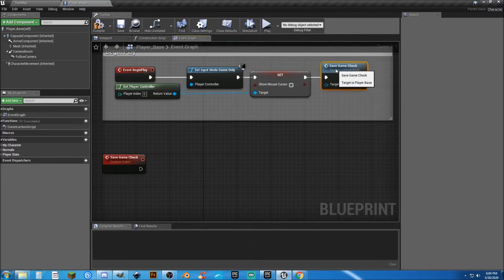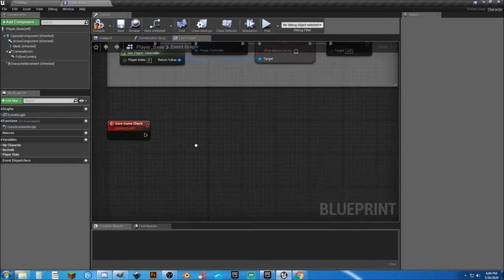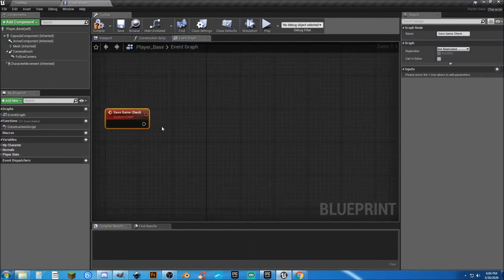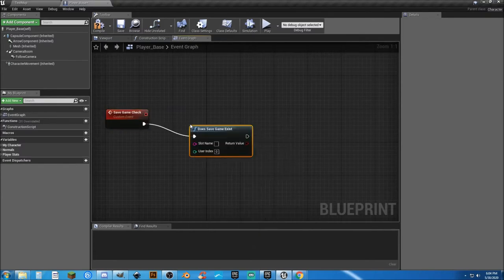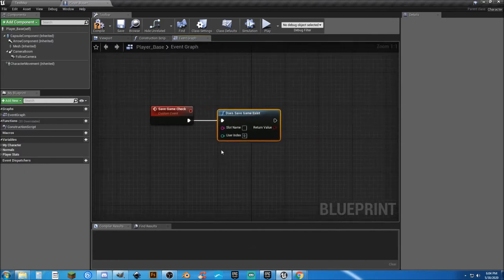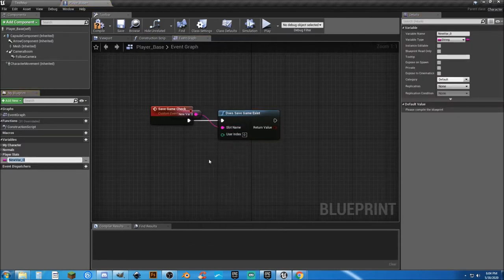We want this to check to see if the save game already exists, and if not, we want to go ahead and create it. We're going to end up calling this off of our Event Begin Play. On Event Begin Play, every time we start playing, we're going to check to see if our save game exists. If it doesn't, we're going to create one. If it does, we're going to load the data from that. So in our Save Game Check, what we're going to need to do is look to see if it exists — Does Save Game Exist? — and we have a slot name. I'm going to drag out from here and promote to variable, and we're going to call this our Save Game Slot Name.